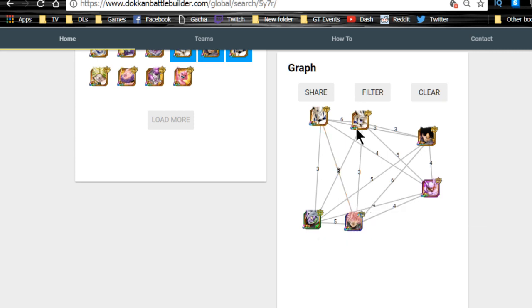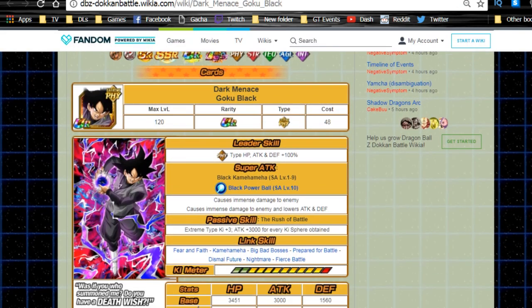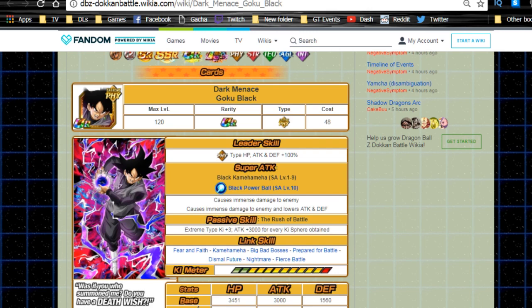Another option is a double Rose lead, which gives ki plus two to start — so everyone inherently begins with extra ki, and Black or Janemba add even more. That won't be 20% off all units, but if you want to ensure everyone gets super attacks off — especially Sin Shenron — it's a solid choice. For key support, you also have Demon King Piccolo, who gives extreme types ki plus three and buffs their attack.